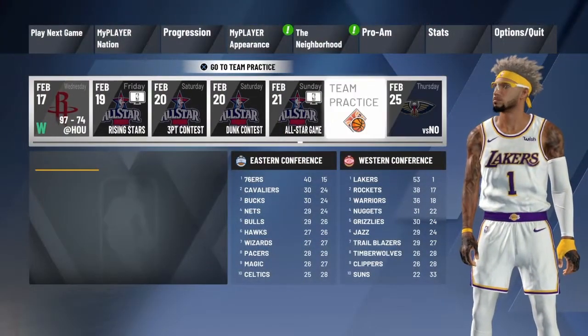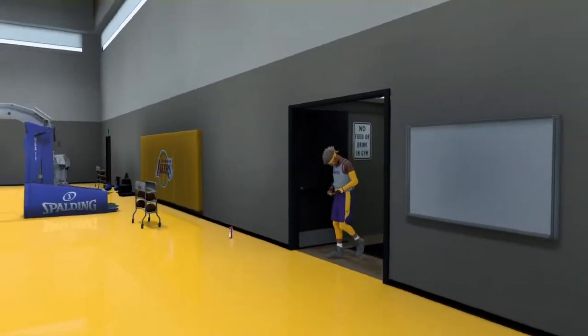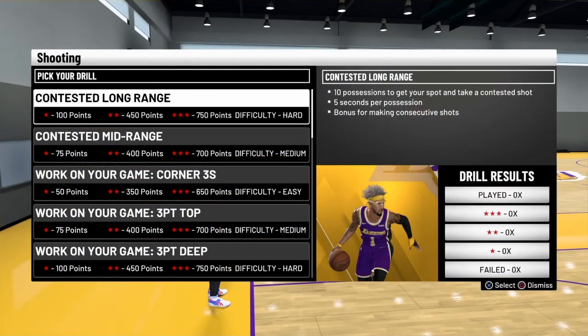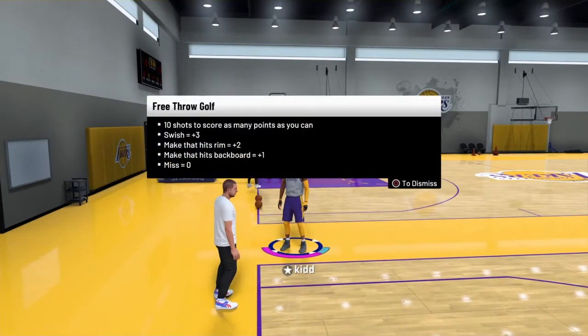Also remember: after every MyCareer game you can go to a team practice and work on drills. You can do any kind of shooting drill to get some extra badge points, but the easiest shooting drill is the free throw drill. Doing any of these methods or tips will help you with all of your shooting badges.